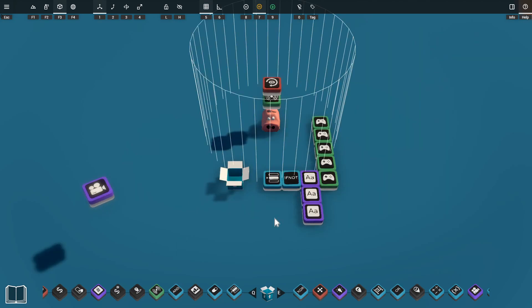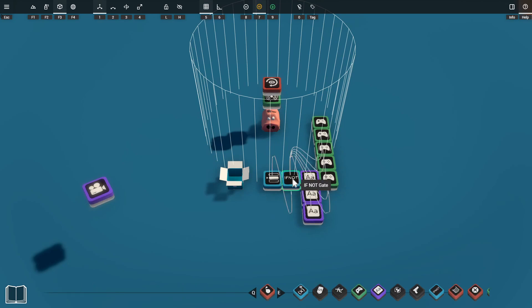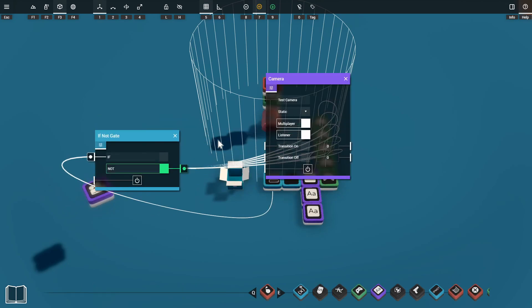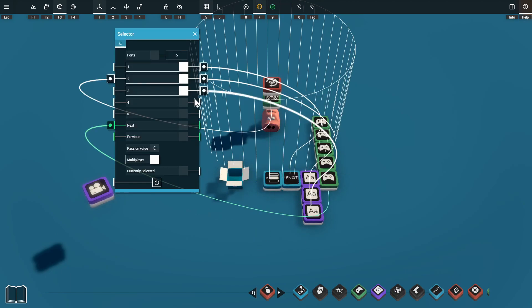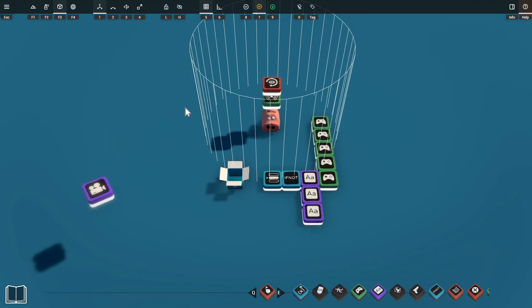We'll also use this setup for the other two NPCs in the video. One last thing: we need to plug the camera into our not gate so it's powered when the NPC is interacting with the player. Finally, we'll make sure the selector resets after interaction by plugging port 4 into port 1, so once it hits port 4 it resets back to port 1. We can set the ports back to 4 since we don't need the extra port.